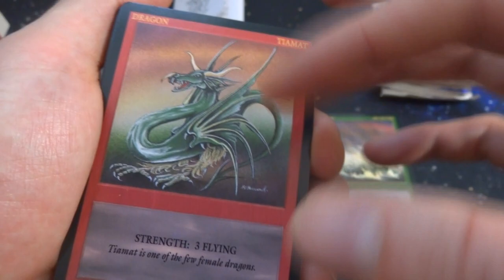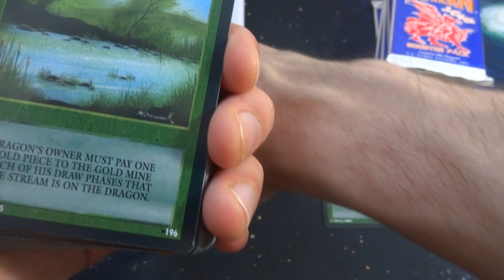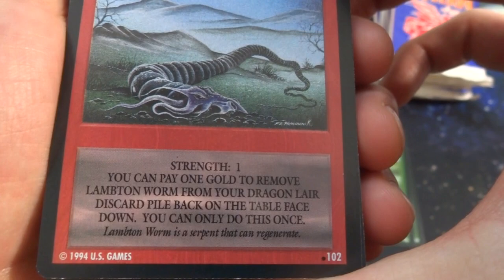Got another train card — it's a Stream, beautiful stream going on with a bird flying in the sky and some cattails. Dragon owners must pay one gold piece to the gold mine each of his draw phases while the Stream is on the dragon. Looks like a shriveled dragon — a Lambton Worm, strength one. You can pay one gold to remove the Lambton Worm from your dragon lair discard pile back onto the table face down; you can only do this once. Like the moon in the background.